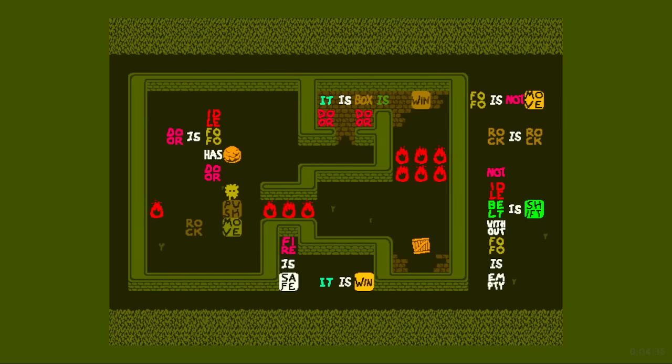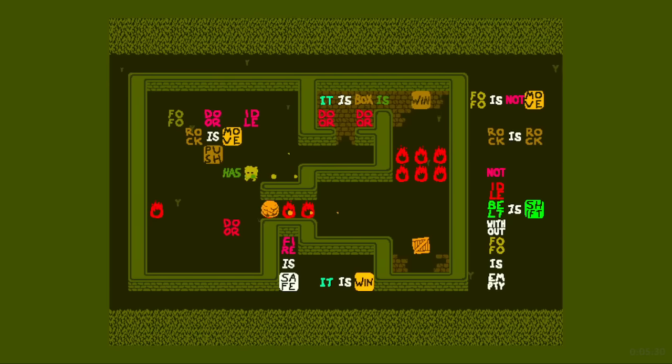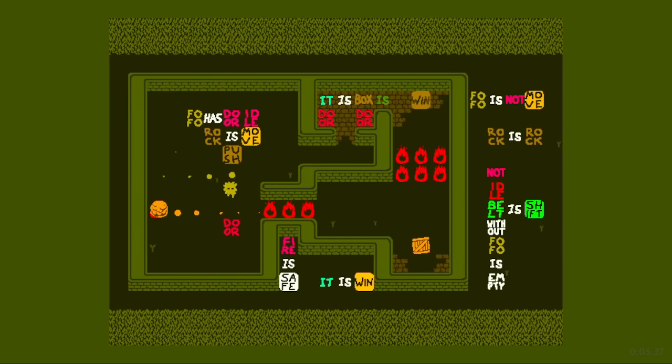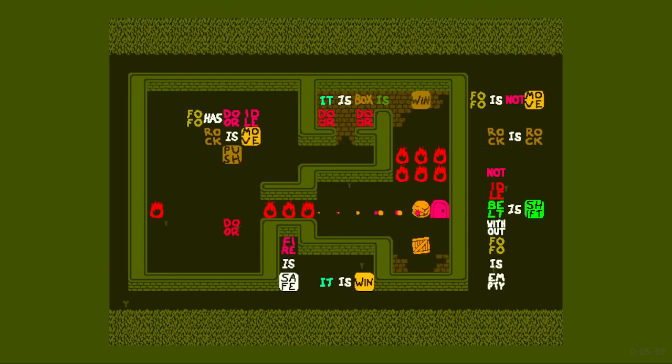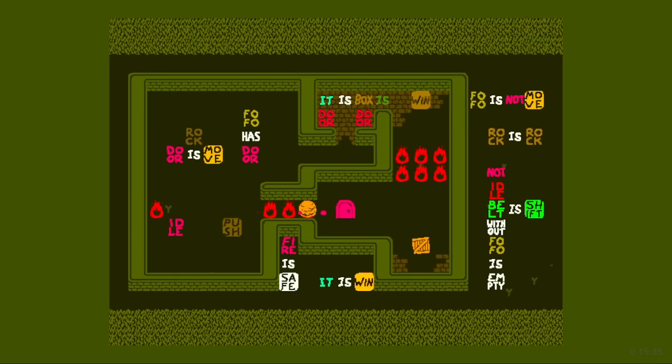Can the rock push a door into position? I have no other idea. I'm gonna put the rock here and maybe we could turn into a door. I don't even know if we have time to do such a thing. I don't think we can use this 'is' — we've already stacked it too much. Fofo has door. It can be pushed. But then I have no way to make the door turn into a Fofo again.